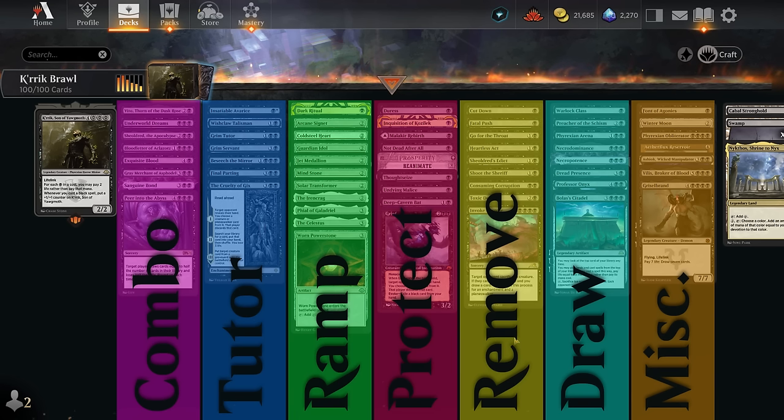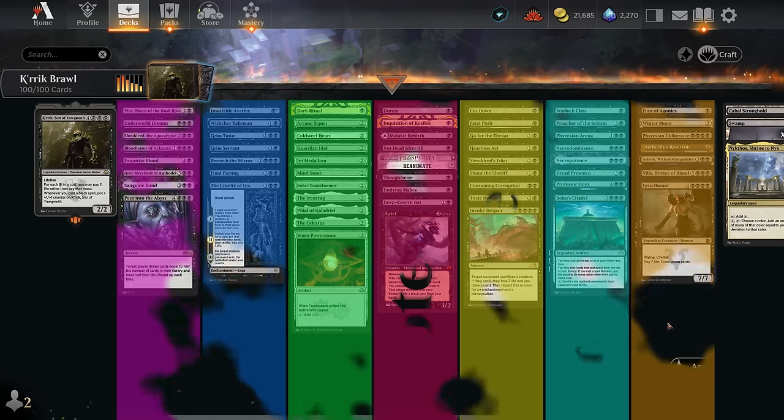We have removal to slow down the opponent, including the new Toxic Deluge as a powerful sweeper. There's a large section of card draw engines including the new Necro Dominance alongside the old-school Necro — powerful card draw we can cast the same turn as our commander. The miscellaneous section includes Font of Agonies turning life loss into counters to mow down opposing creatures, Aetherflux Reservoir to make up for life lost (especially nice with Bolas's Citadel), and Ashiok who lets us exile cards from our deck instead of losing life, synergizing with activated abilities.